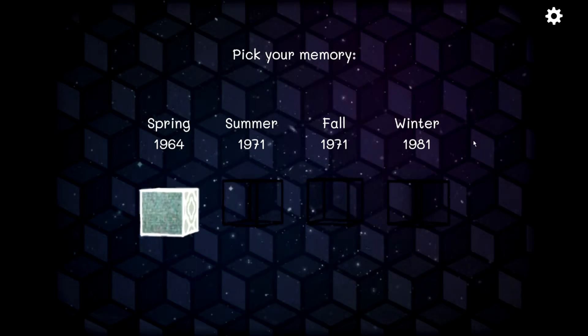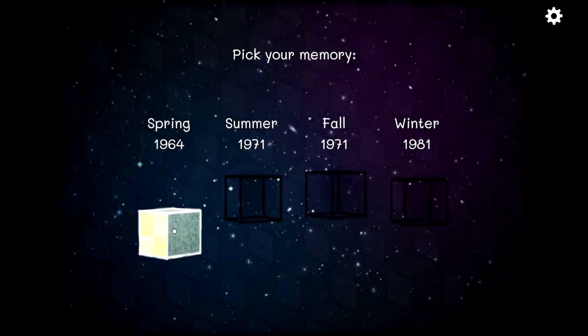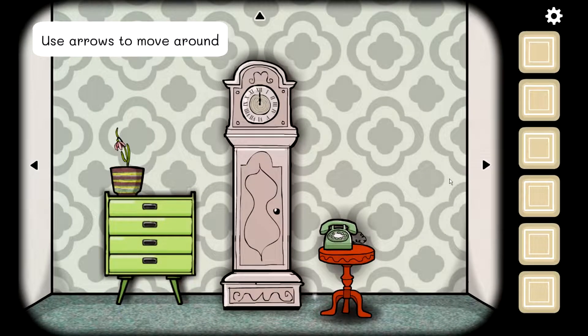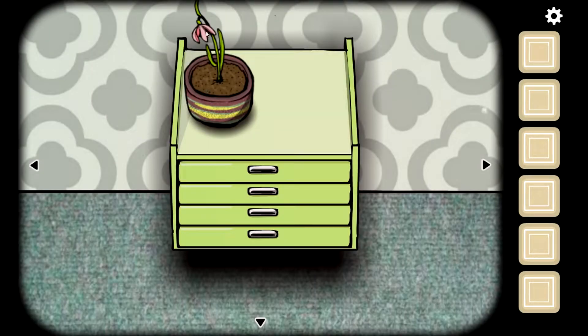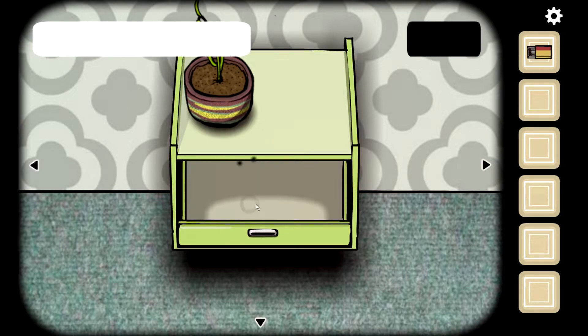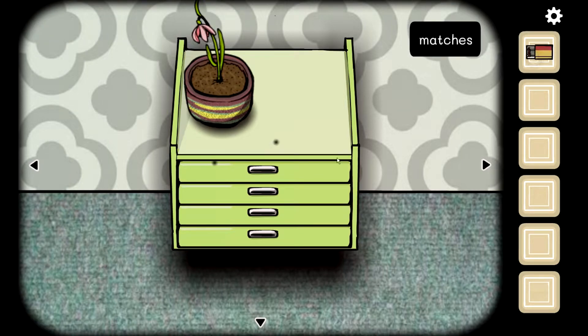Okay, clicking in — pick your memory, Spring 1964. I guess that's what we're going with. Spring 1964, what do I remember? Use arrows to move around — okay, I can do that. Let's have a look. Matches — use items from your inventory. I don't have anything to use that on.